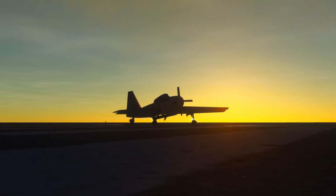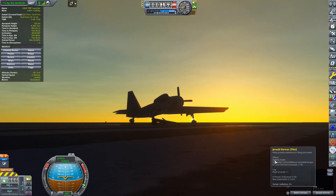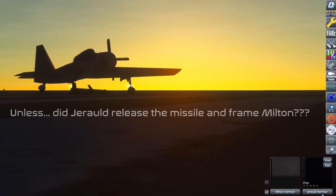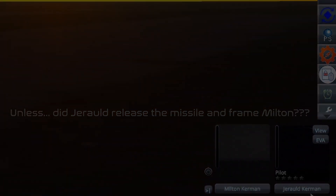May 17th, 1951. Milton Kay accidentally releases the missile on the runway, thinking it will start the engine of the aircraft. Luckily, the aircraft is not damaged and the missile does not fire. Unfortunately, slight damage to the missile's structure means it can no longer be used. Once again, a corporal missile is ordered to be refitted to the trainer, and Milton is grounded.